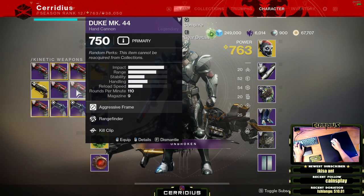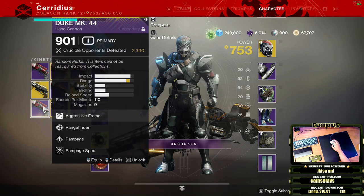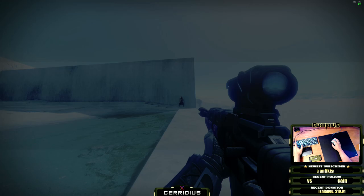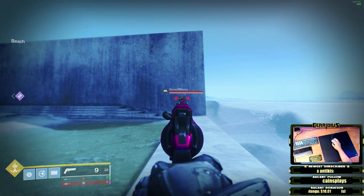Let's check out the Duke — I have the max range Duke. Ricochet Rounds got nerfed so it's not as ideal anymore, but I've got Sure Shot, Rangefinder, High-Caliber Rounds which adds a little bit of range, and a Range masterwork. Let's see how 110s are doing. Let me put the Darcy scope on — actually I don't have it. Let's go to about 40 rpm drop-off range.